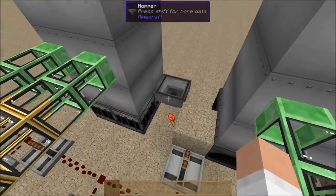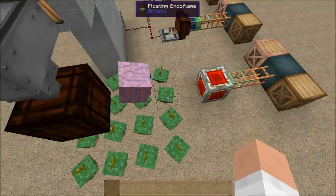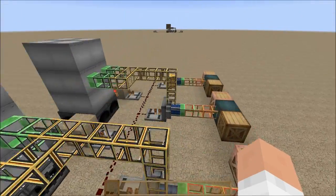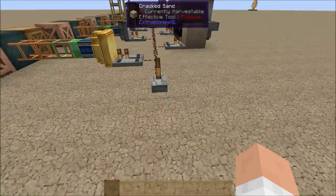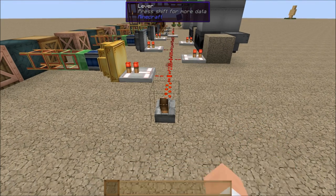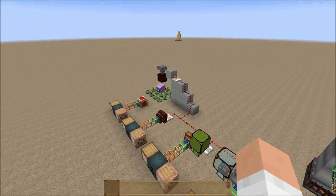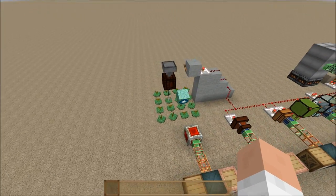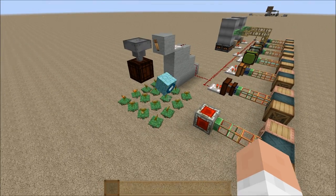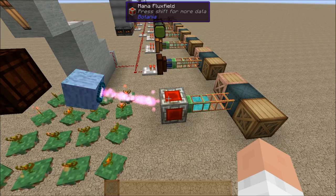Basically when I turn this on, those hoppers are going to automatically eject into the crushers, and we should be good to go if I didn't mess anything else up. Let's flip the switch and start the experiment. There we go! And the endo flames are pumping out some power now.